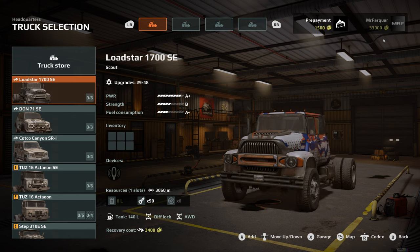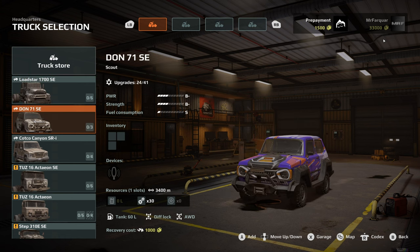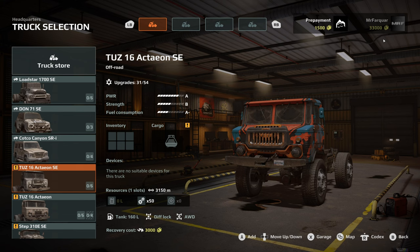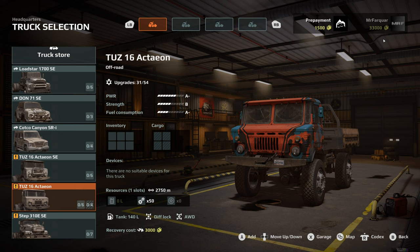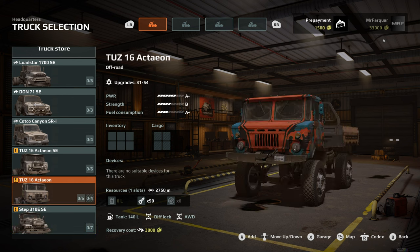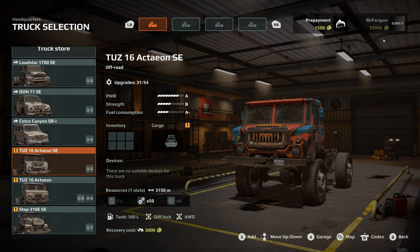Let's look at what we have available. We've got a Scout - the Lodestar 1700, special edition. The Don 71, special edition. The Capco Canyon SRI, part of early access. The TUS-16 Actron Special Edition - that's an off-road. The standard TUS-16, the Step 310e and 310e Special Edition. That's my starting garage - quite good. I think we'll go out in the TUS-16; we used that in the tutorial and got a little bit of grips with it.